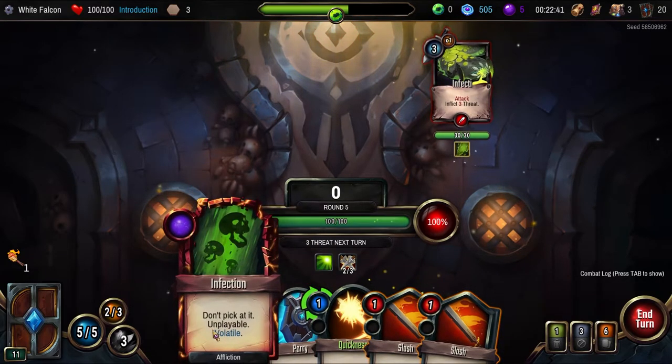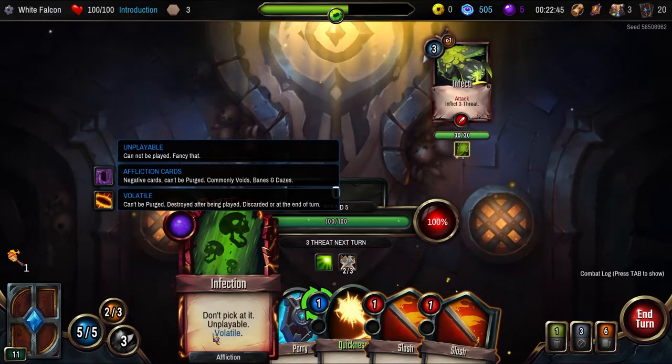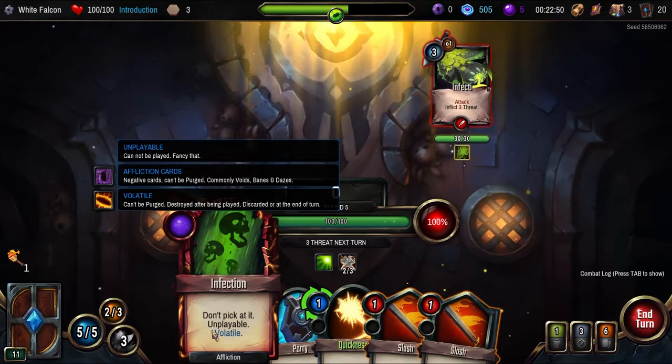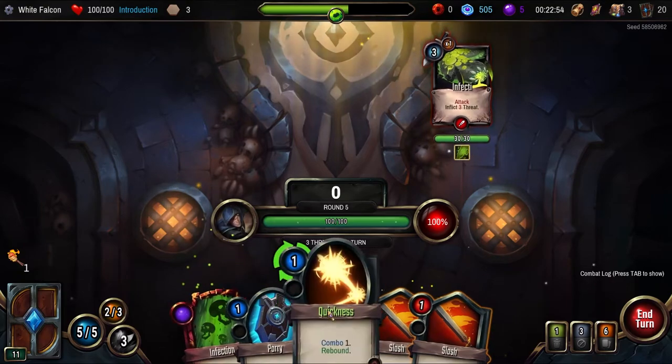Including the one we kept. Don't pick at it — unplayable, violate, can't be purged, destroyed after being played, discard at the end of turn. So it's just a noise card — we can't do anything with it, that's fair enough.